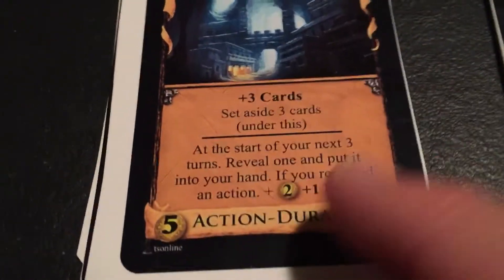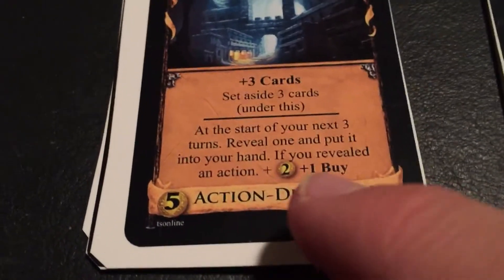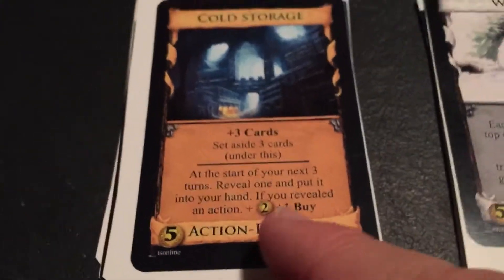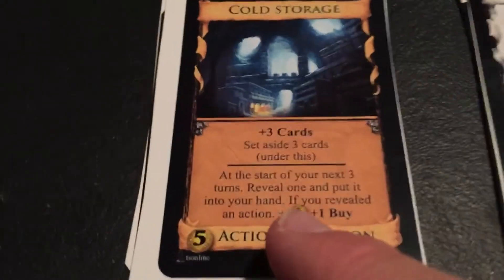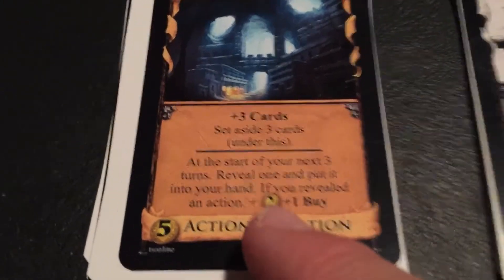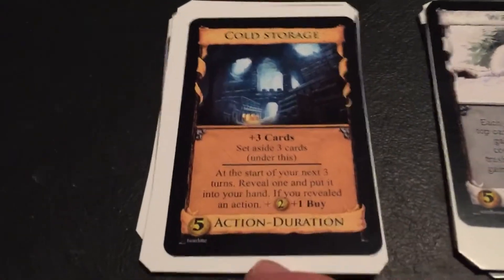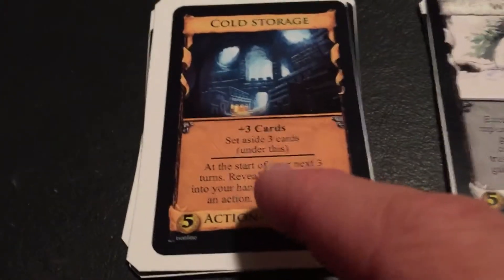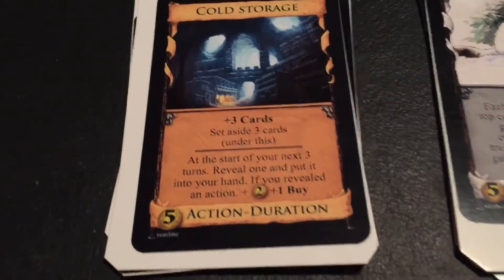Then at the start of your next 3 turns, you're going to reveal one and put it into your hand. If you revealed an action, plus 2 money and plus 1 buy. So it gives you a benefit for setting aside action cards for later and lets you get them back. Even if you can't play them later, you still get plus 2 money and a buy. If you were to simply set aside victory cards, you can do that, but it's not going to give you any benefit on your next turn.